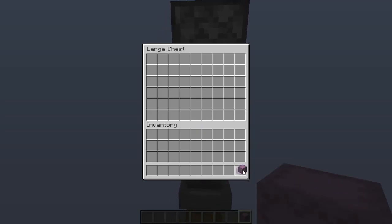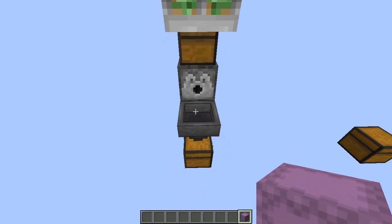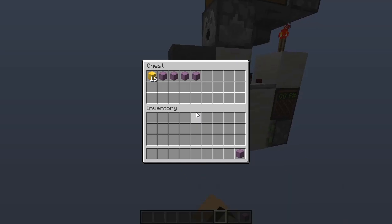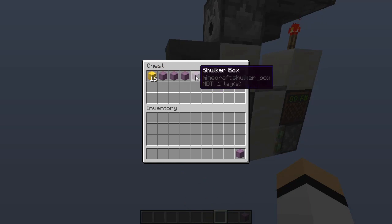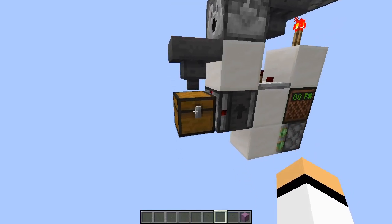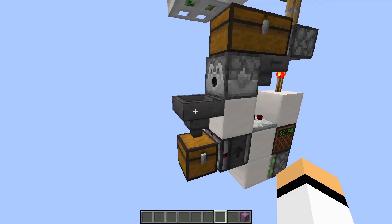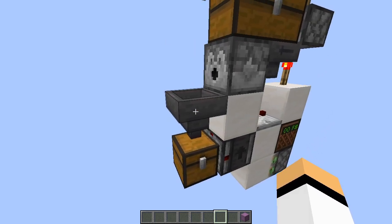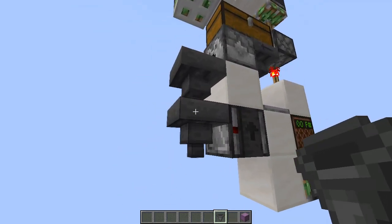You come here with your shulker boxes — let's say I will place three here. The first one you need to place manually and it will start unloading. As you saw, we placed four shulker boxes with four gold blocks each and now we have four empty boxes and 16 gold blocks. These would go to your storage. The only important thing is you need a chest or some other kind of container under this hopper — not another hopper. If you have another hopper there, it's not going to work.